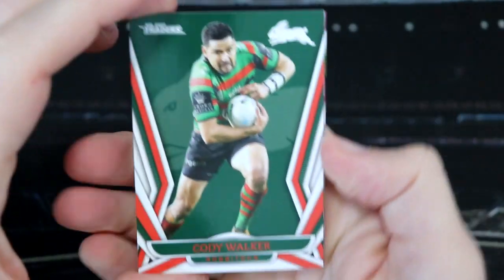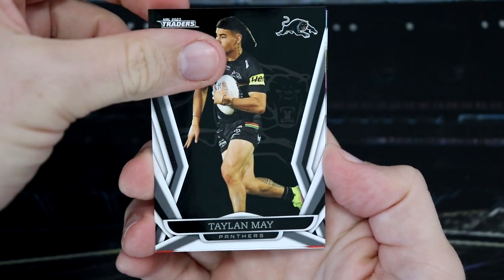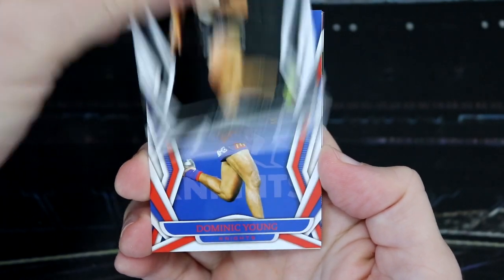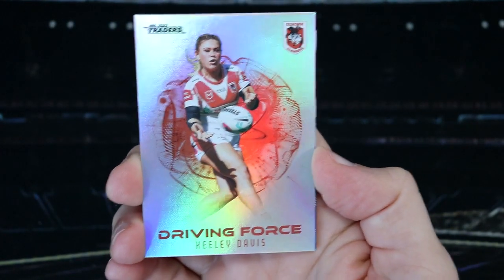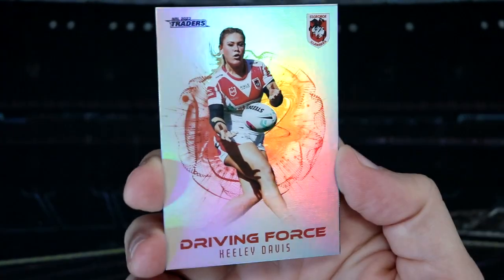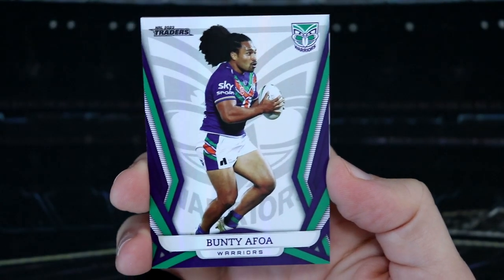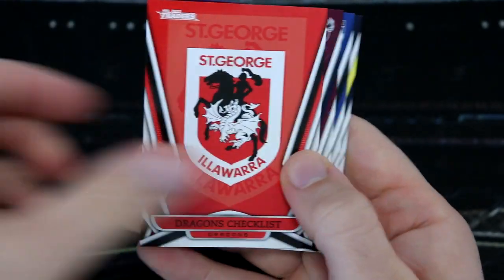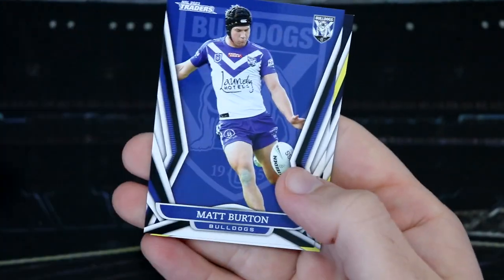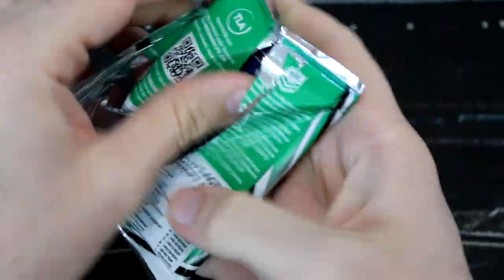We've got Cody Walker — Bunnies having a big win. Josh Curran scored a try in that win for the Warriors. We've got Taylor May, Dominic Young. And we've got a Keely Davis Dragons Driving Force — absolutely sick looking cards, love these. And I'm pretty sure we don't have Davis. We have Bunty for the Warriors, Pearl Parallel Dragons. We've got Reuben Garrick, Matt Burden, and Valentine Holmes for the Cowboys.